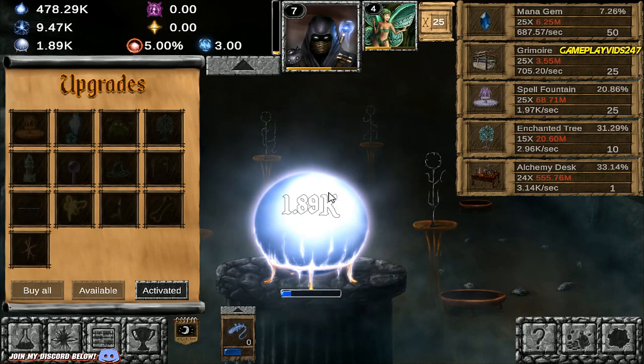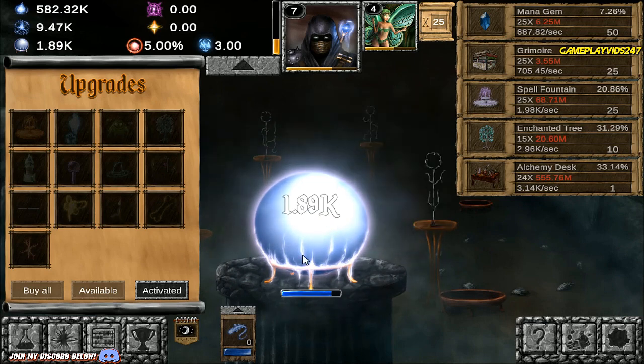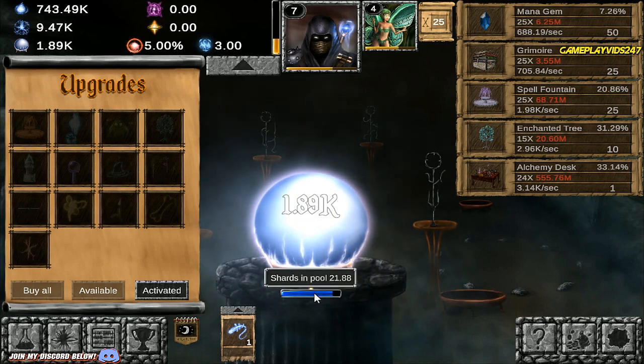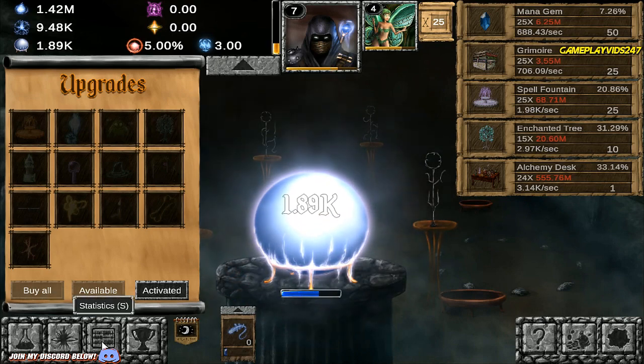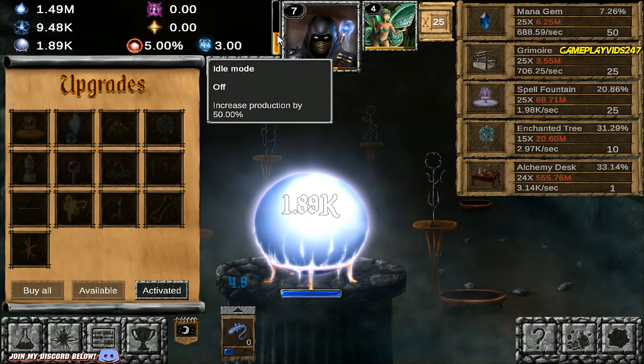Just remember this game is 100% free now. Shards in the pool — we're now generating shards. So now if I let it expand out, if I click and get all those shards... Spell Shards — average Spell Shards gained passively per second: 3. I don't know what to do with Spell Shards just yet. Maybe that will come in handy later on. Idle Mode off — increases production by 50%. So you can go into idle mode if you just don't touch anything at all. 50% production would be pretty nice, that means I don't have to keep spamming.